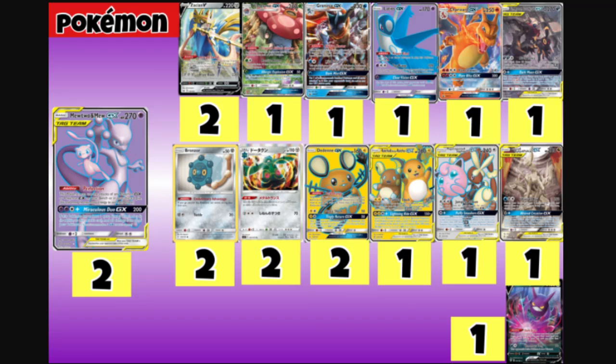Next up we play one Charizard GX from Hidden Fates. We're playing it for its GX attack, which does 300 damage — just a one-hit KO GX attack we can copy with Mew & Mew GX.